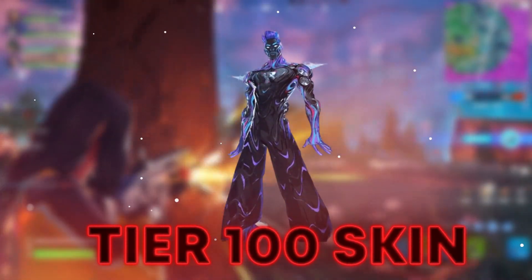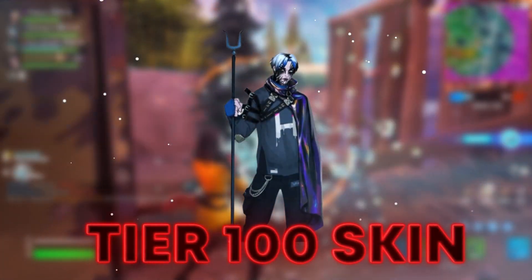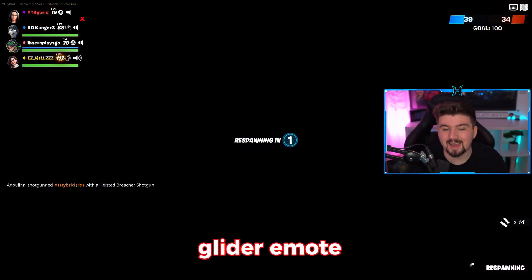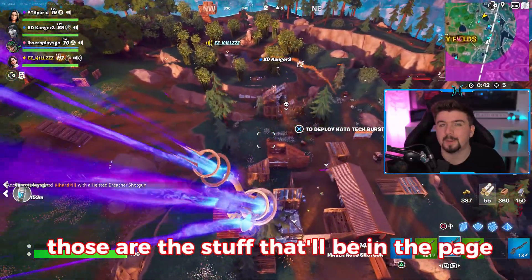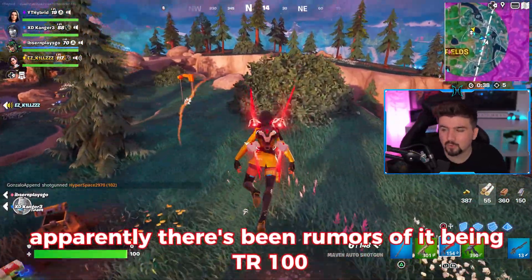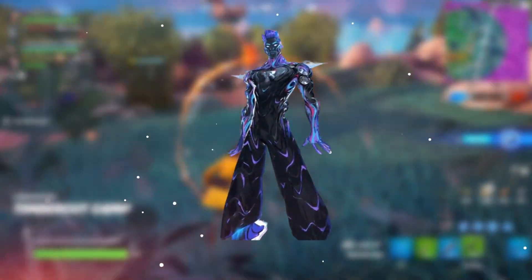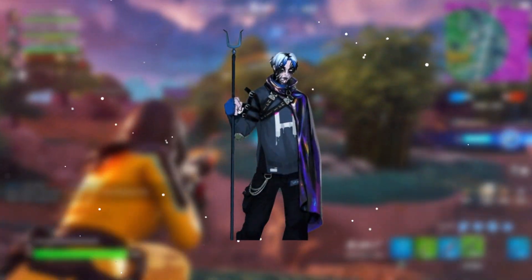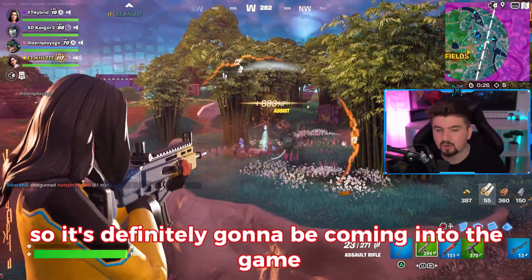The Ripped Harvester is going to be the TR-100 skin. This comes in two different forms. What you get with this is a Backpacker, Pickaxe, Glider, Emote, and Contrail — pretty much those are the items that'll be in the pages. There are rumors of it being TR-100, but these are the actual skins. These are the Savor Skins, so it's definitely going to be coming into the game.